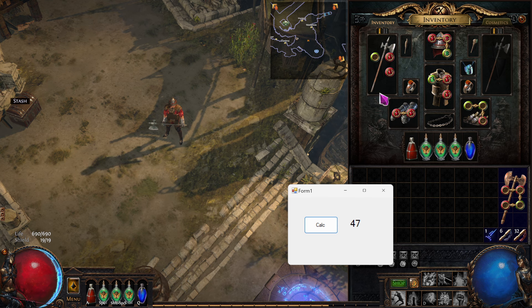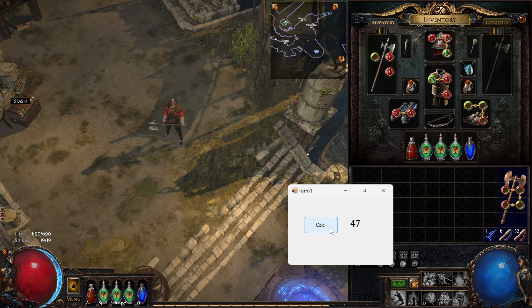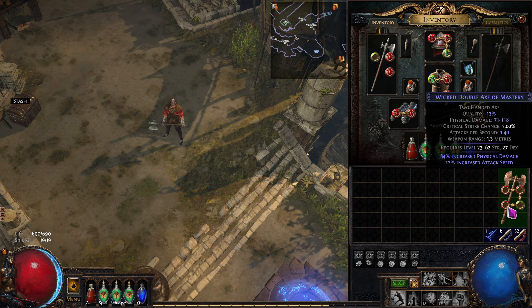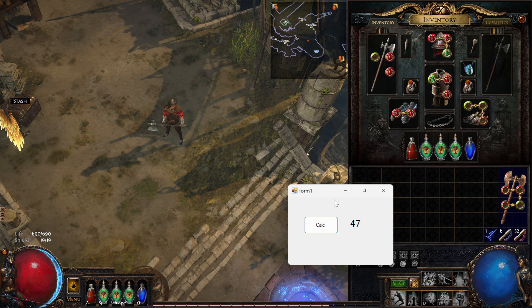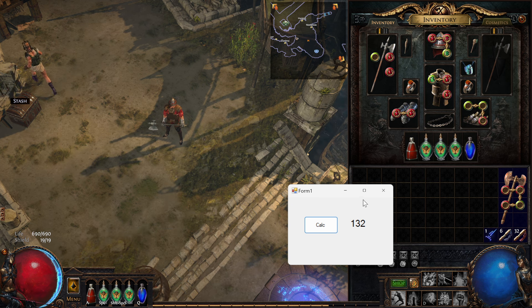Sure enough, if I just control-V copy — control-alt copy to get the full details — and I push calculate, it calculated it. Let's test it with this item right here. We do control-alt copy, bring up the program, push calculate. So it takes what's in the clipboard and it tells me the number. It's so nice.